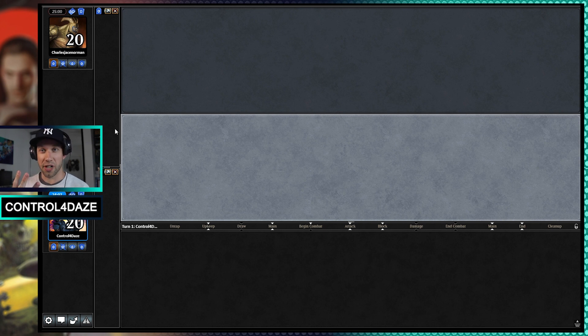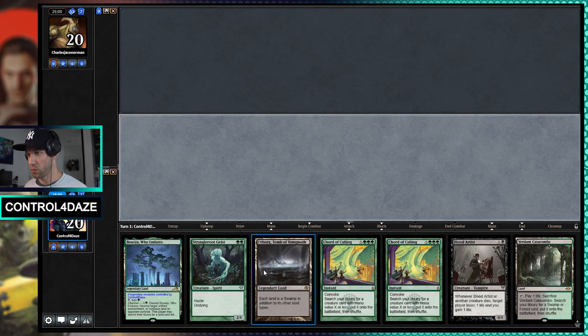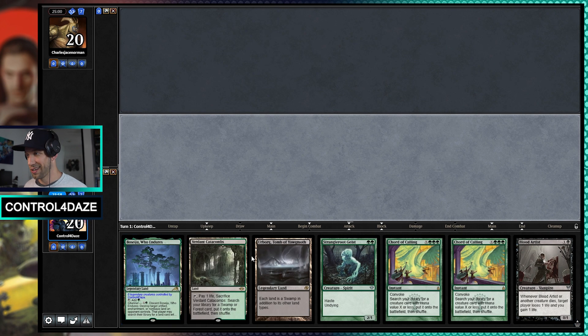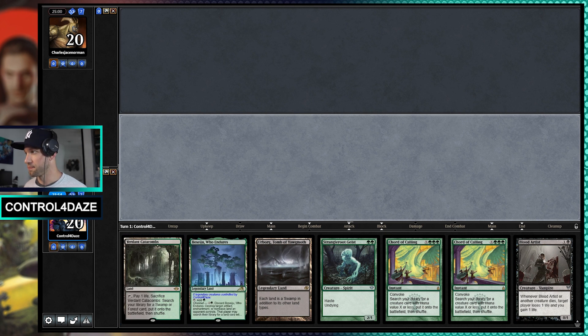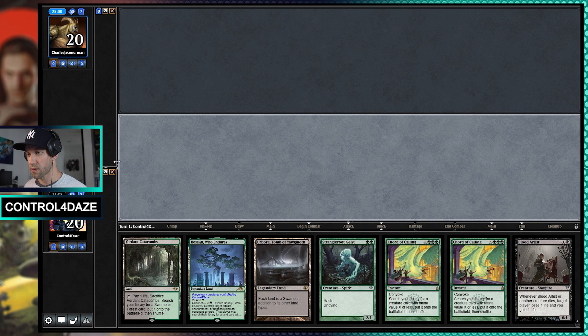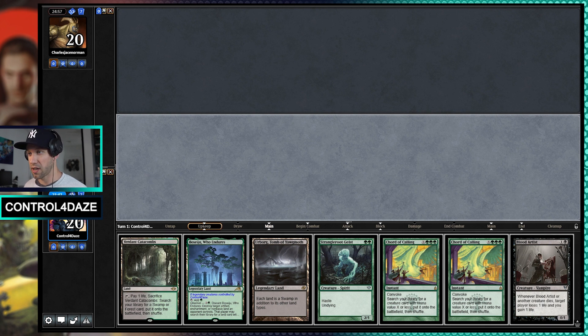The list has four Innkeepers in it, zero Wall of Roots, one Hypatra. So I would say this is a suboptimal list, but we're going to give it a go. We won the die roll, we are on the play. Opening seven is fine — not great, but we'll keep it. We are currently 1-0 in this league, so far so good.